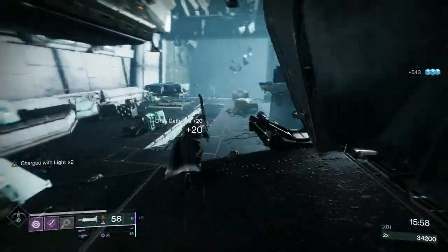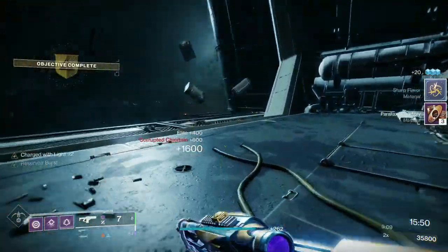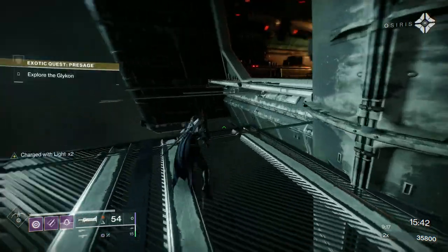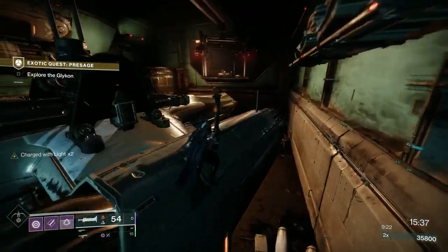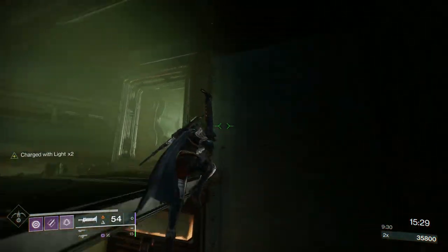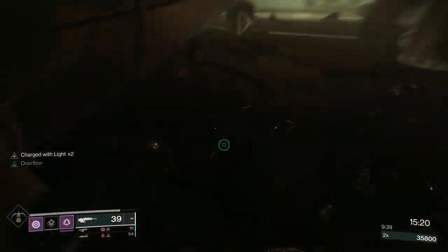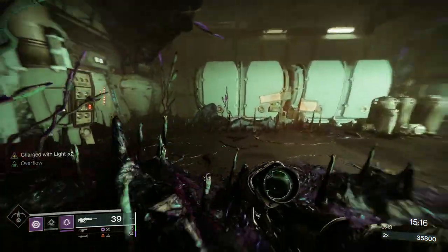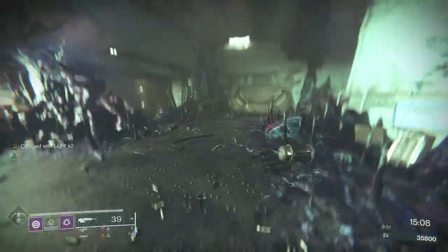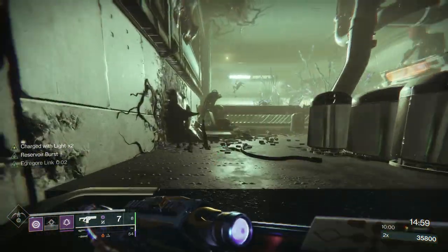Just to recap on what happens: you'll come in, you'll have these chieftains — a solar one here, an arc one on the other side, and a void one up top. I always go up top because it's a great place to attack. Once you take out one of the chieftains at the bottom, you'll get the two big Scorn Ogres and a wave of Ravagers — the little lantern Scorn. Once you take them out, you'll get Screebs. Once you take out one of the Ogres, you'll get another wave of chieftains and Ravagers. That's why I like to take both Ogres out together.